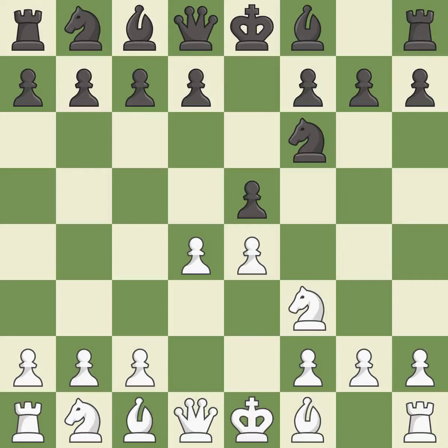d4 takes space in the center, attacks the e5 pawn, and allows the dark-squared bishop to develop. Nxe4 captures the e4 pawn and places the knight in the center. Bd3 develops the bishop, attacks the knight on e4, and prepares castling.